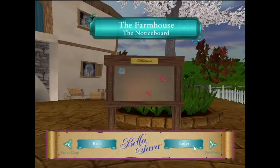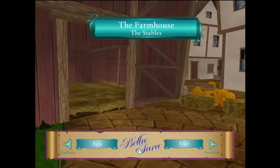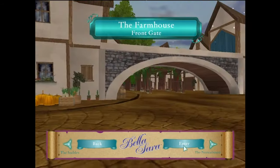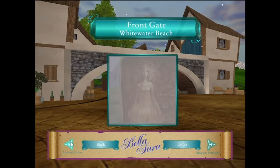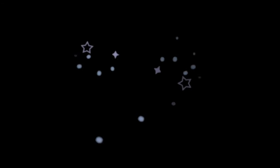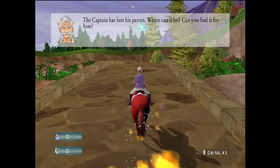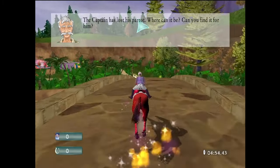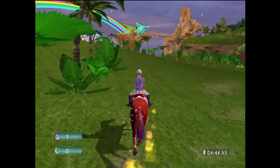Never seen you before. Can we roam in the beach now? Not yet, okay. The captain's parrot has gone missing on the beach — can you find it? Steppin' on the beach! Parututu! I've been watching SpongeBob again. The captain has lost his parrot — where can it be? Can you find him? I want to see if this card is still up here — yeah, I want it.